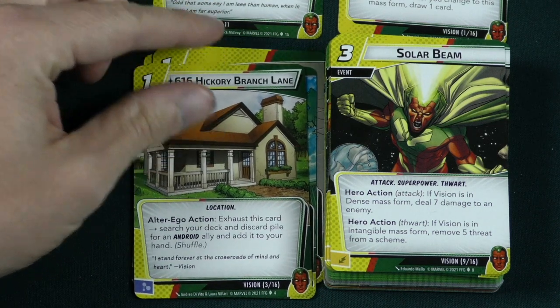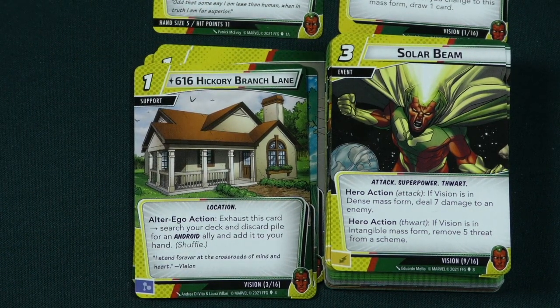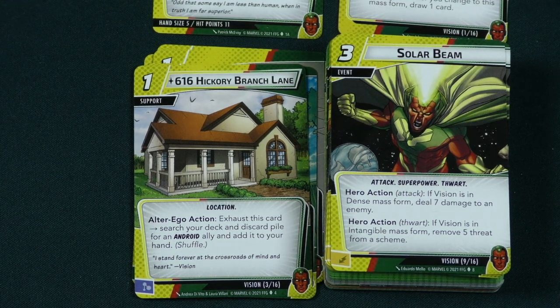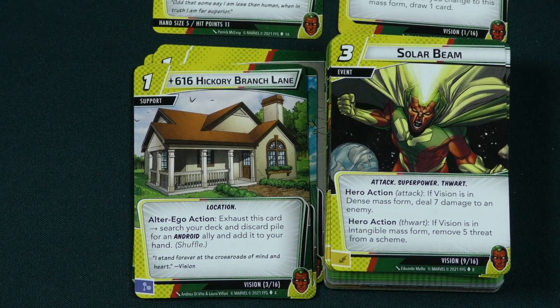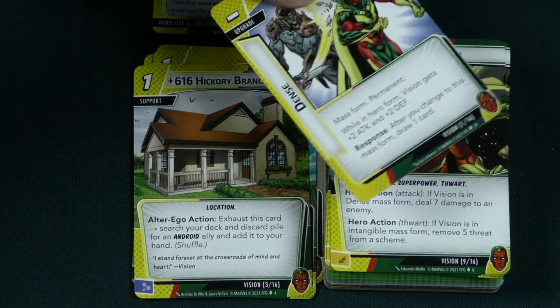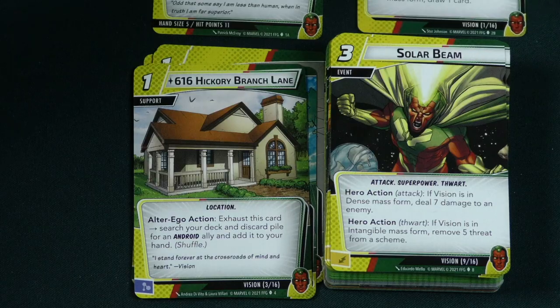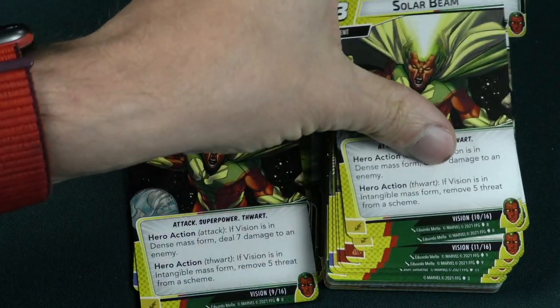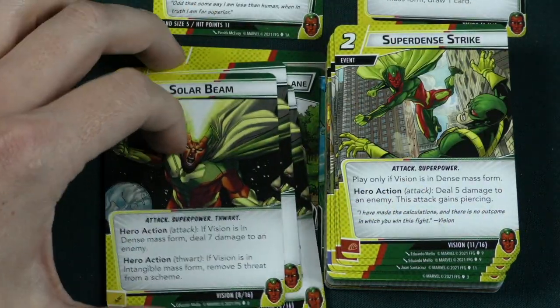There's a 3 cost event called Solar Beam. Hero action: if Vision is in dense mass form, deal 7 damage to an enemy. Then as a hero action thwart, if Vision is in intangible mass form, remove 5 threat from a scheme. Solar Beam is very versatile depending on whether you're in dense or intangible mass form — changing your density is what Vision is all about. You get 3 of those.